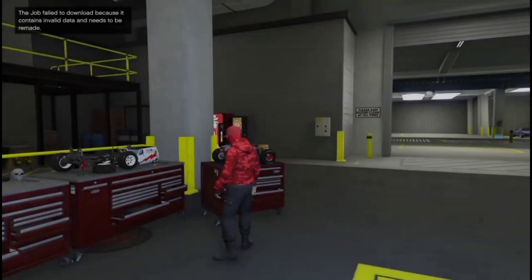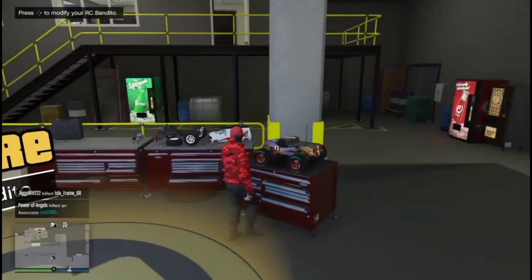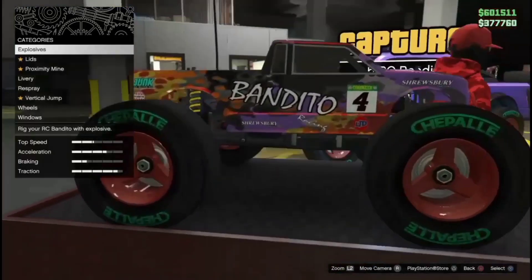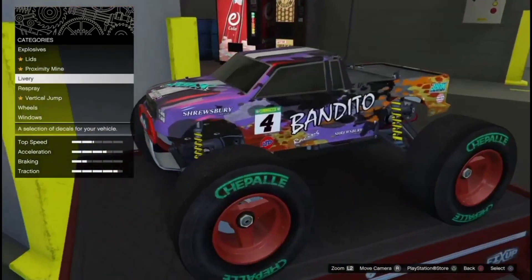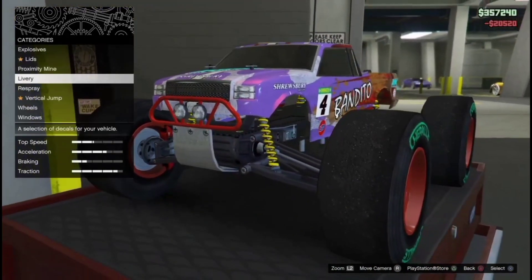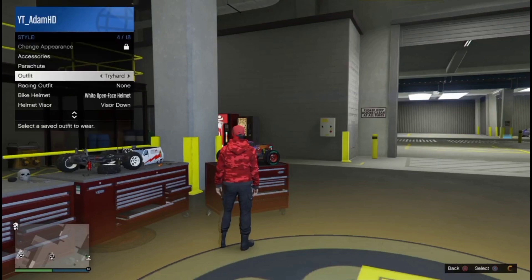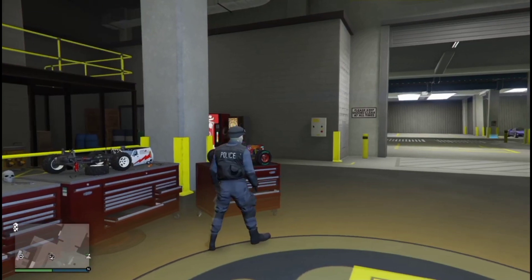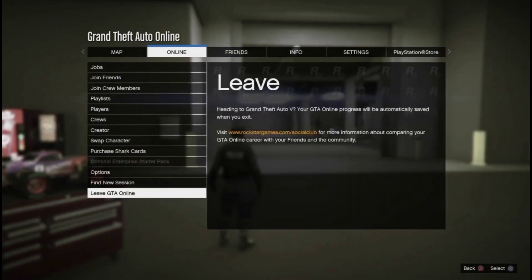It didn't have any alerts, so that's how you know you did it right. As you can see, I've got F1 wheels on my RC Bandito. We're not done yet though — go over to the RC Bandito and change one thing on it; it can be absolutely anything. We do this so it definitely saves, otherwise it will not save. I'm just going to change my outfit and go into a new session just to prove this glitch does work and that it saves the vehicle.